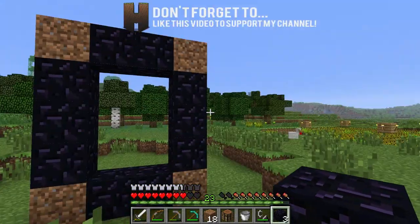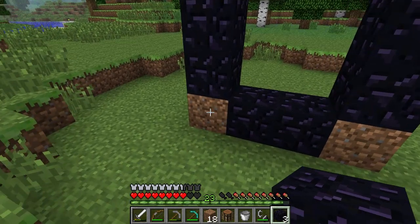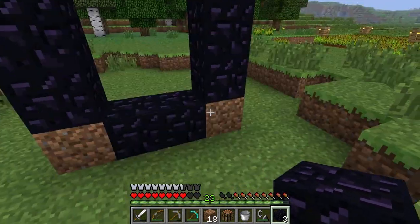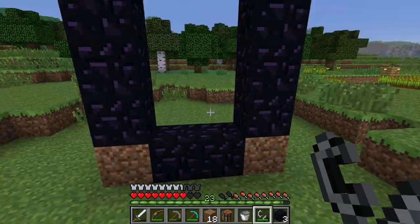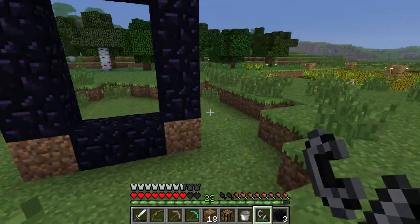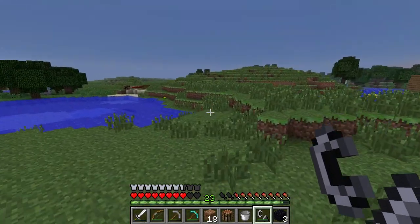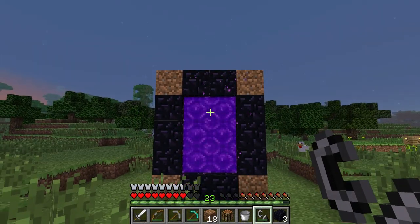Go up a couple, put your dirt blocks up top, then put your obsidian blocks there - and there you have it, your nether portal is complete! If you want it to look nice you can put obsidian or even gold blocks in the corners, or use wood or netherrack. To light it, you can tip lava next to wood and let fire spread, use flint and steel - which is the easiest - or it can even be lit by ghast fireballs in the Nether.